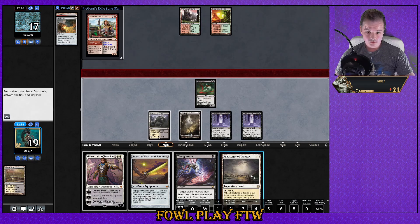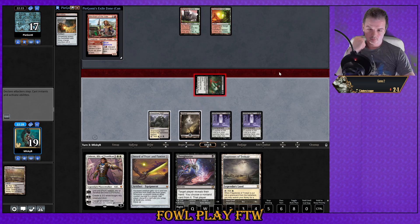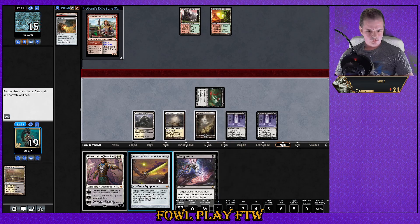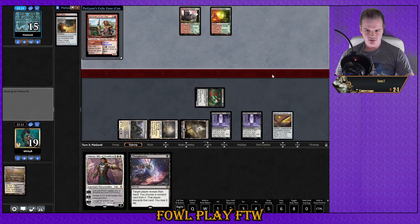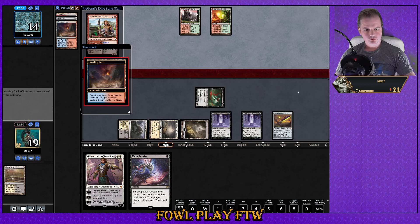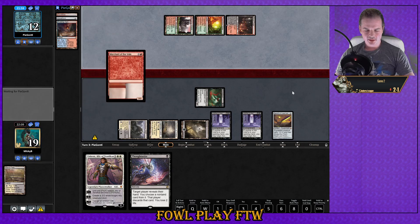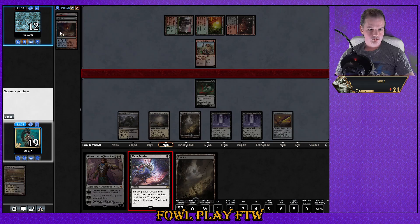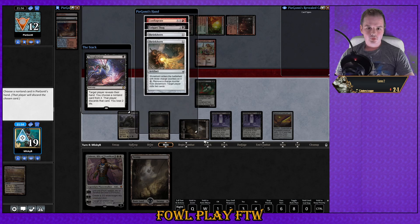Alright, so we curve into our mana — we'll start off by attacking. The problem with playing Sword of Feast and Famine here is if he has a Nature's Claim he might get off my Leylines. It's more mana efficient I think, and it's okay. If we don't draw a land we can Thoughtseize plus sword next turn, and active the sword onto the Blood Ghast. Opponent plays Merchant — let's get a look at his hand. Hey Eggbait — thanks for the raid man, welcome everyone.